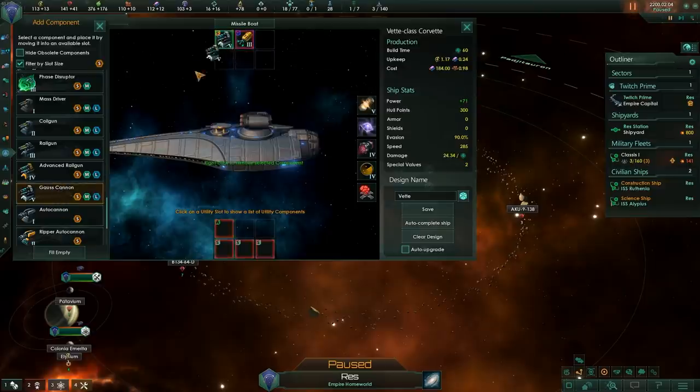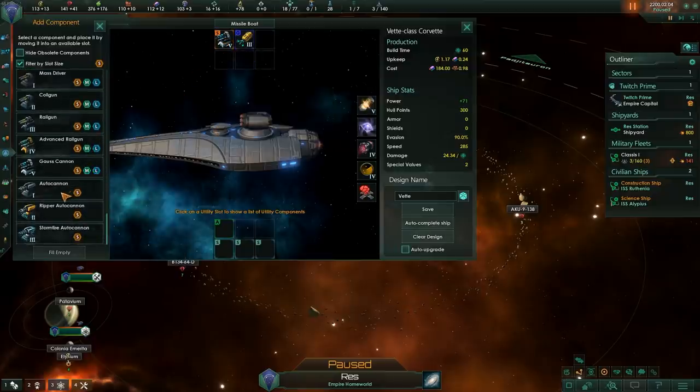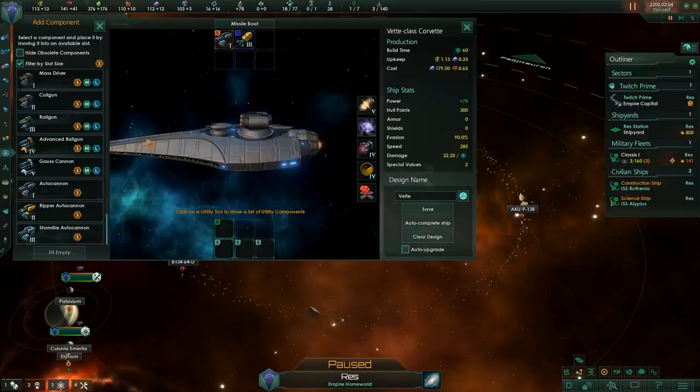Next are the Auto Cannons. These have a higher fire rate — or lower cooldown as it's called in game — compared to mass drivers. They also have higher accuracy and higher tracking. However, they do slightly less damage. I like using these in my Corvettes. There are 3 tiers of Auto Cannon: the Auto Cannon, Ripper Auto Cannon, and Stormfire Auto Cannon. They do 50% more damage to shields, 75% less damage to armor, and 25% extra damage to hulls. Since they are really ineffective against armor, you need to pair them up with something that can damage armor. I like using these Auto Cannons in my Corvettes along with a guided weapon typically, and we'll get around to looking at guided weapons in a bit.